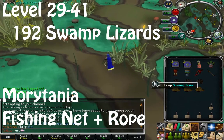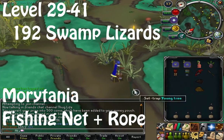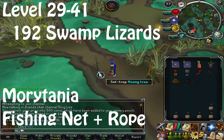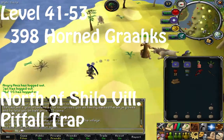From level 29 to 41 is Swamp Lizards. You need to catch 192 of these and they're caught using a rope and fishing net on a branch. These are caught in Morytania, they're relatively fast, and you can sell them for money or just release them.